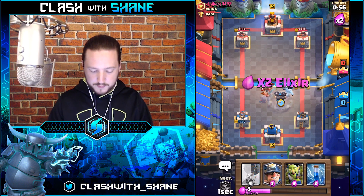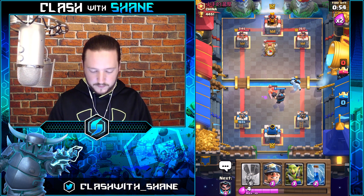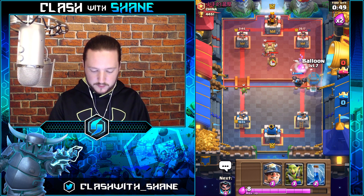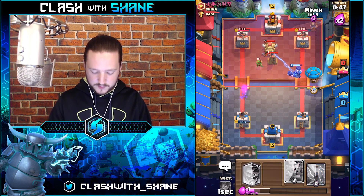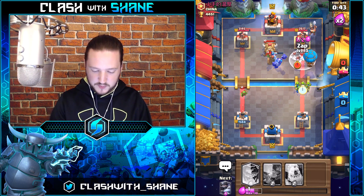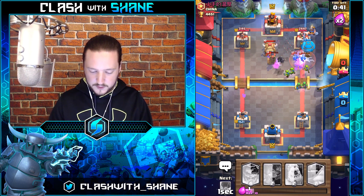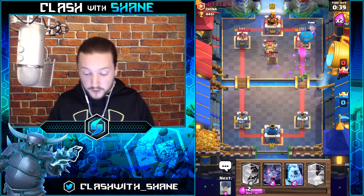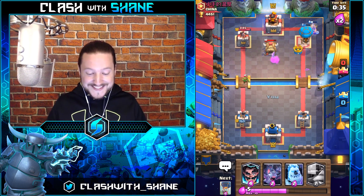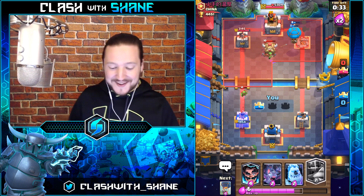We can go Mega Knight here — I want to do Mega Knight Balloon on the right-hand side soon. So we'll go Balloon, Miner here — wait for it — Balloon, Miner, then Goblin Gang for his Minions and Zap his Minions as well. Boom — Minions are dead. Balloon getting there, getting one hit off while the Tesla's down — tower's dead! There we go!